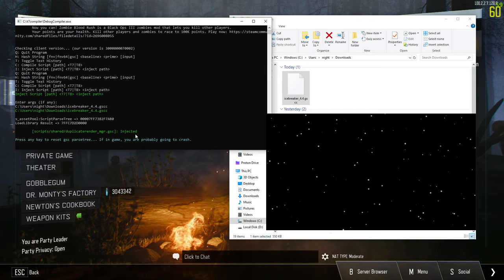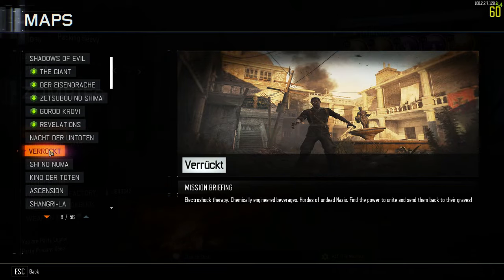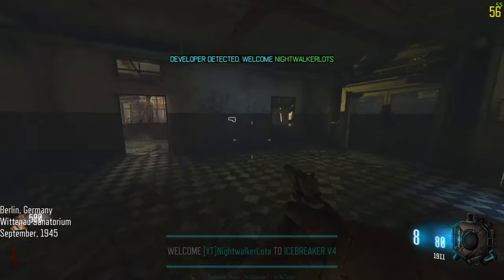Now all we have to do is force host. To do that, we're just going to start up a solo game on a random map. You'll know the menu is loaded because you'll first be greeted by UI elements at the very bottom that welcome you to the menu.